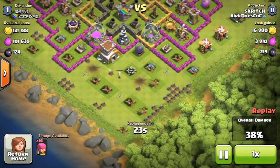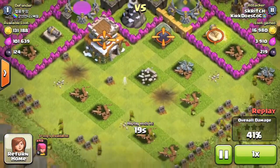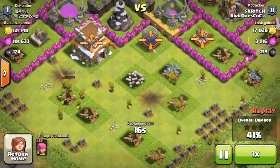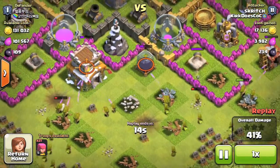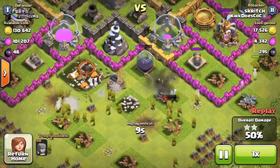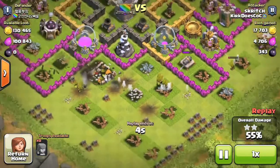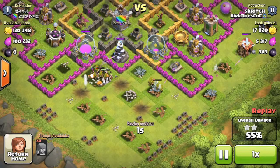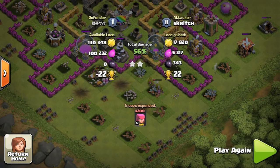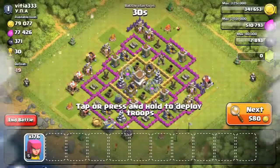With 63 archers left I plopped them down everywhere so the mortars couldn't get them — there were a few mortars shooting at me. I'm able to get the town hall and the dark elixir storage. There's a giant bomb but not many archers in range to get bombed. I end the raid with two stars, all the dark elixir, and 22 trophies. Now let's go do a live raid — I'll be back when I find a match.